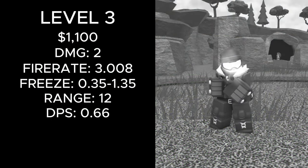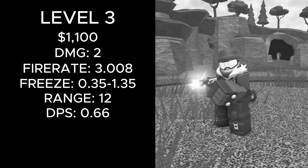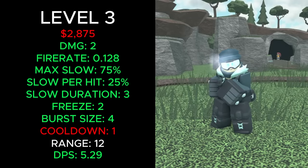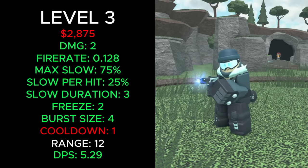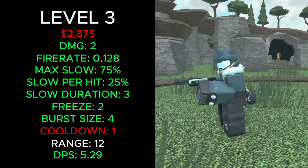Level 3 used to cost a total of 2,500 cash, build 2 damage at a fire rate of 3.008, freeze enemies for 0.35 to 1.35 seconds at 12 range and 0.66 DPS. It now costs a total of 2,875 cash, builds 2 damage, has a fire rate of 0.128, a max slowdown of 75%, 25% slowdown per hit, the slowdown lasts 3 seconds, enemies stay frozen for 2 seconds, it shoots in bursts of 4, has a burst cooldown at 1, 12 range and 5.29 DPS.